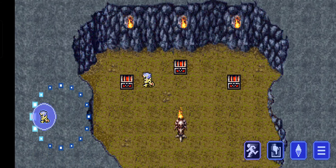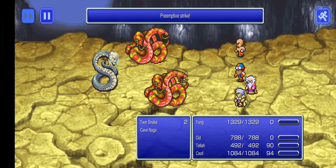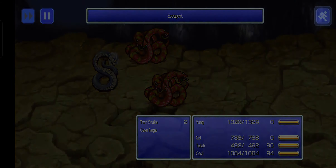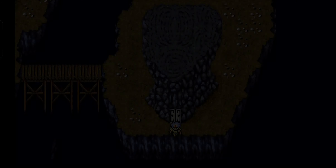Three treasures here. High Potion. Spider Silk. Hourglass. Okay, that's good. Let's get out of here.